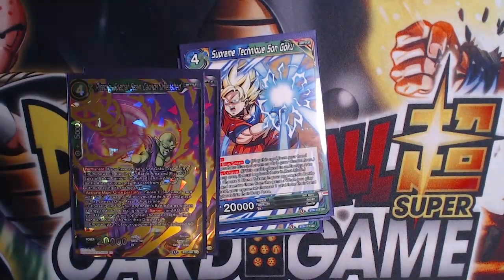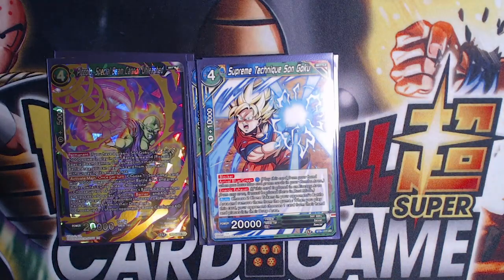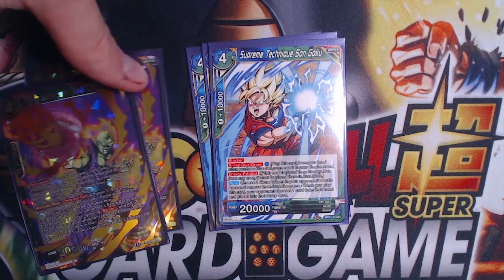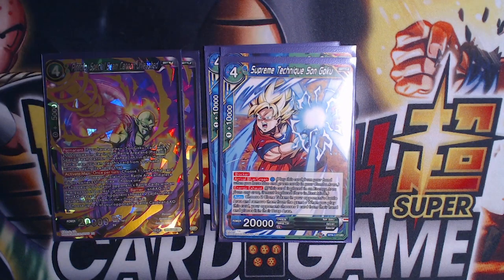Because we play Supreme Techniques on Goku, we can also play Piccolo Special Beam Cannon Unleashed for free. I've had this card forever and never played it, but when building this deck I realized it works. It fulfills the requirement of a green Son Goku with 20k power, so you can play it without paying its energy cost. You then choose one Goku in your battle area, place it in the drop, and choose one of your opponent's battle cards with energy cost two or less — ignoring barrier — and ko it. If you ko it, your opponent pitches two cards.